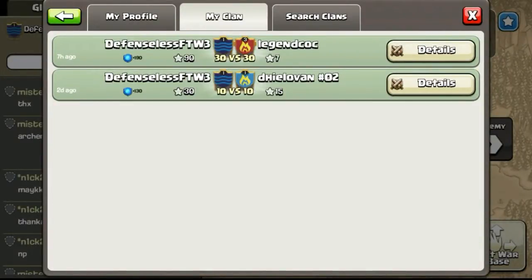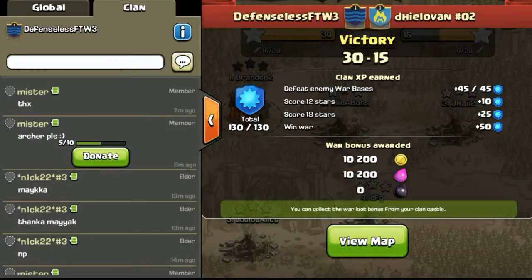Hi everyone, this is Brendan here. As mentioned in my previous episode, I said I was going to branch out to Defenseless for the Win 3. So I moved on from Defenseless for the Win 2 to Defenseless for the Win 3. I'll be moving here and then back to Defenseless for the Win 2, and maybe even going back to the main clan to war with them. We might even be branching out to Defenseless for the Win 4 because we are quite crowded. So going ahead to take a look at the first war.